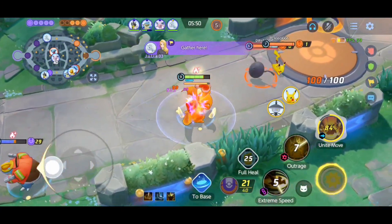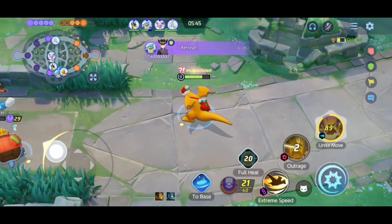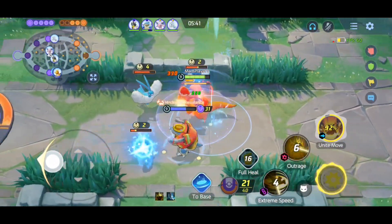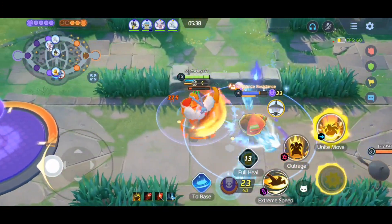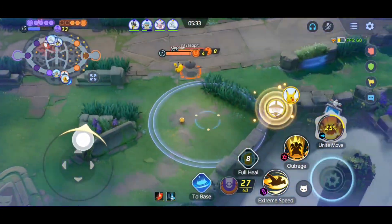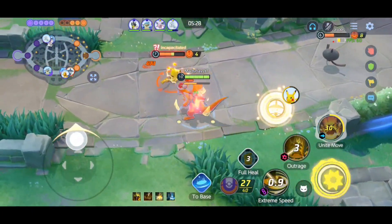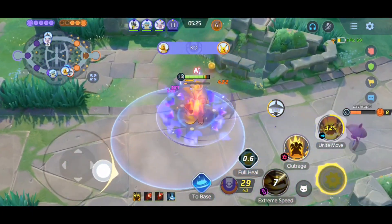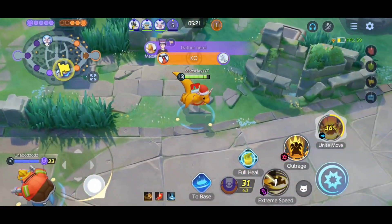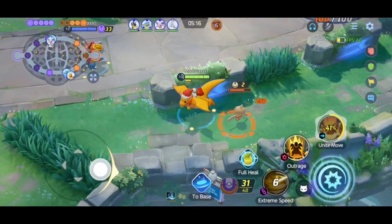Getting Pikachu is hard. His movesets are incredibly annoying and they're stupidly powerful. They're so easy to use and they just do everything. The wall tackle stuns you. And the Electroball — the Electroball is a sure hit and does an incredible amount of damage.